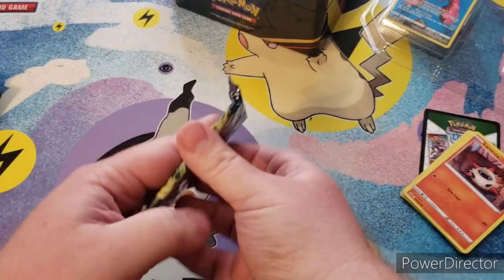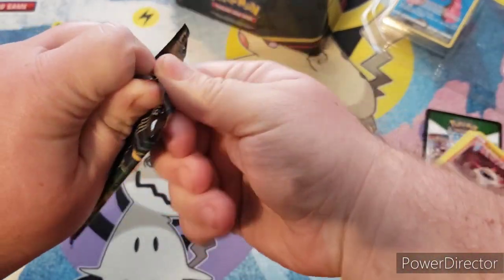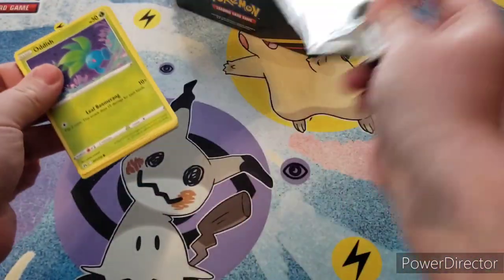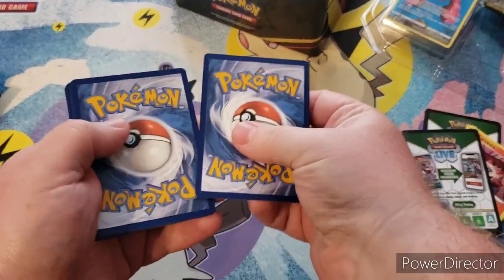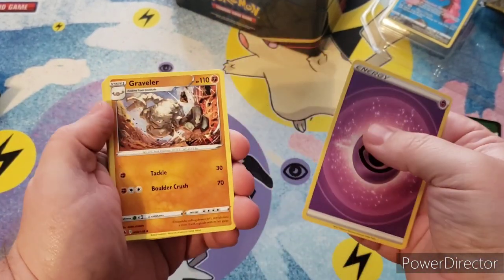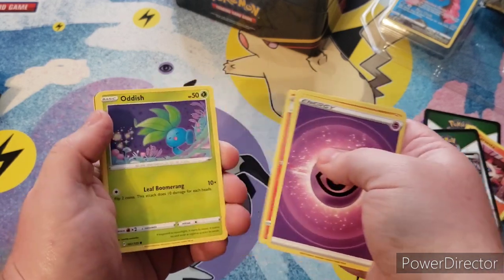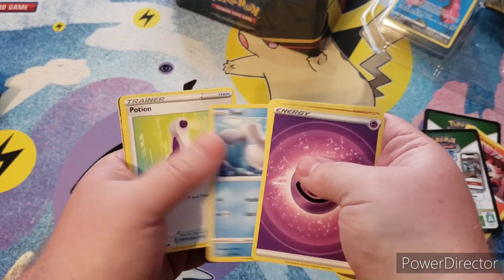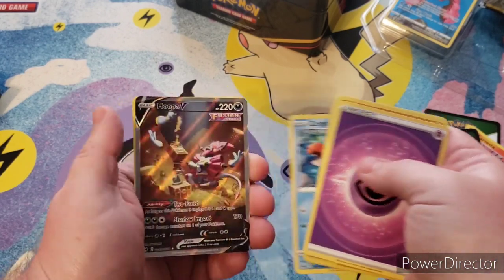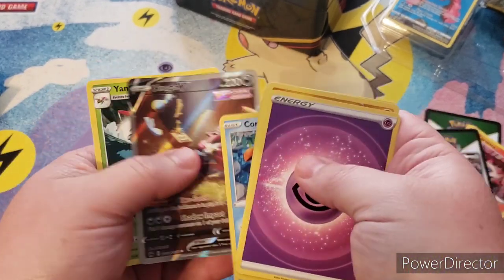Pack number two — if we can get this pack open. We have Energy, Graveler, Pokémon Catcher, Salazzle, Salazzle, Oddish, Seal, Potion, Aaron, Corefish, and a full art Hoopa V — that's a really cool looking card — and then a Yon Mega.